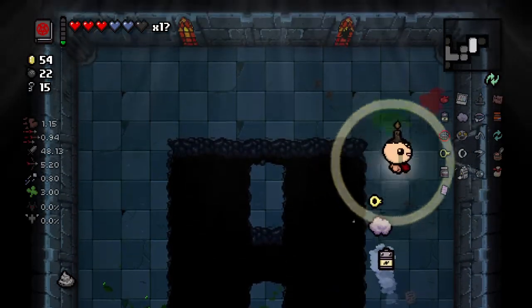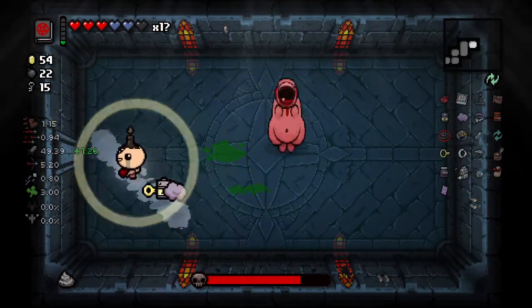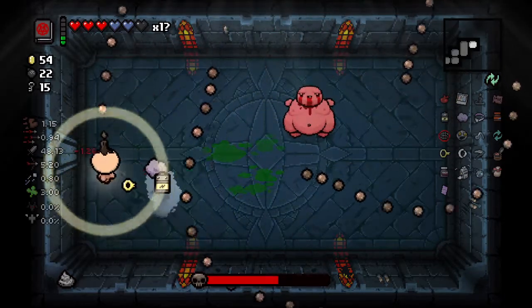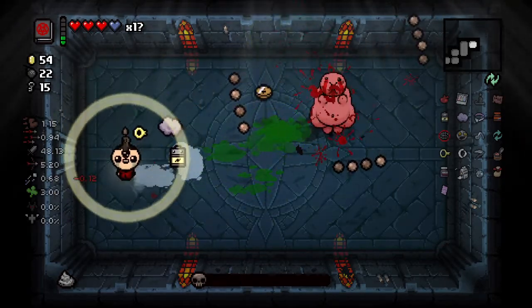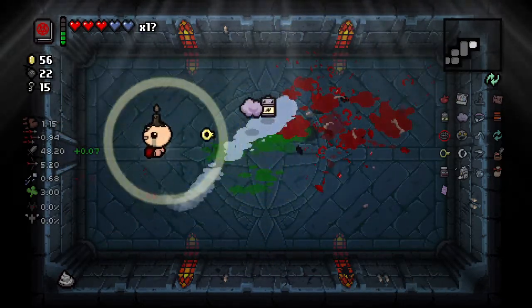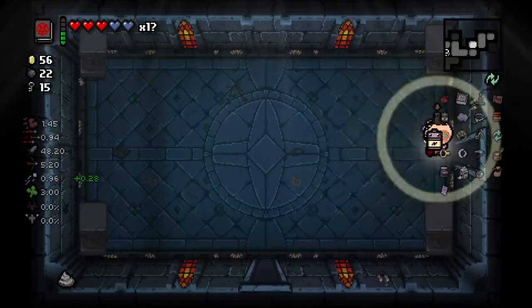Another visual change I really like: the champions look a lot better. Before when things were champions, they kind of just had a filter put over them. Now the enemies actually just change their color — the white details stay white, they won't have like a green filter over them or anything. It just looks a lot cleaner.